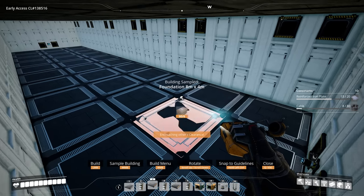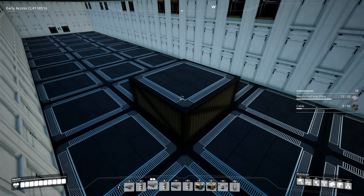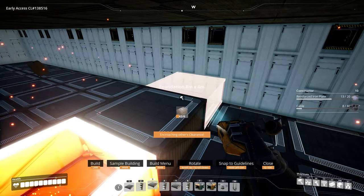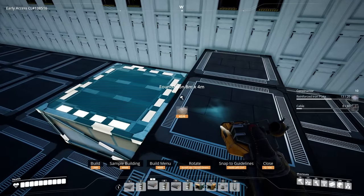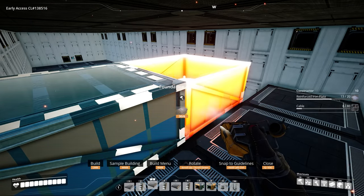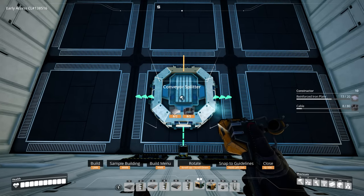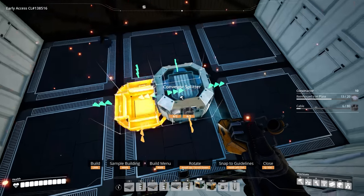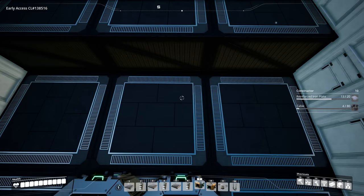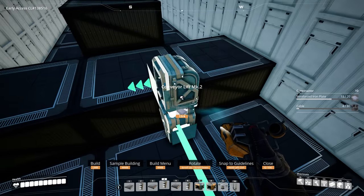To get started, take an 8x4 foundation and place it on the middle one here, three foundations in from the input. Do two more — one on each side of the long edge, another on the back toward the middle, and then another one on top of that. On the foundation closest to the input, take two splitters and place them on the back half of the foundation, then behind those take Mark 2 lifts and bring those up.